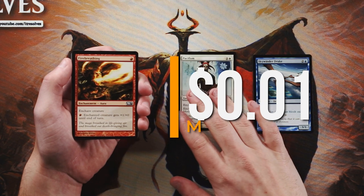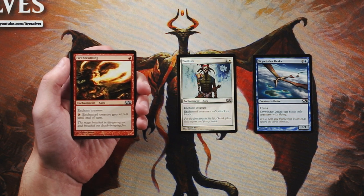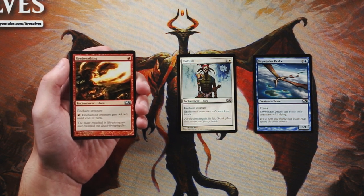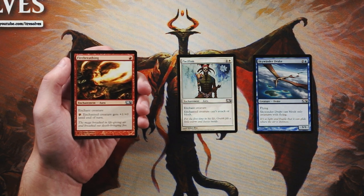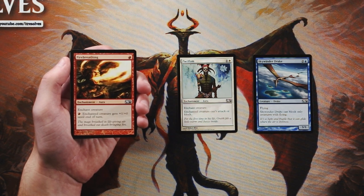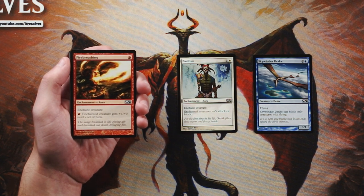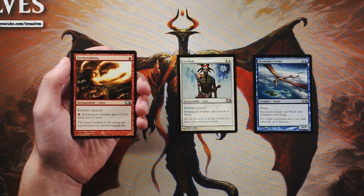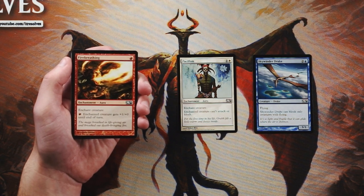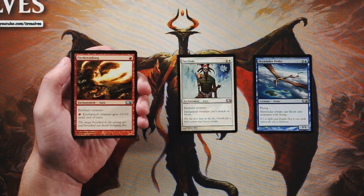Fire Breathing is one red for an enchant creature — you can pay one red and it gets plus one plus zero until end of turn. I don't love this for a lot of reasons. One, it's the enchant creature thing where you open yourself up for the two-for-one. It's also fairly mana-intensive to continuously activate. It does give you a mana sink which is nice, but it comes at the expense of not being able to play as many things on your actual turn. I prefer Pacifism over this by far.